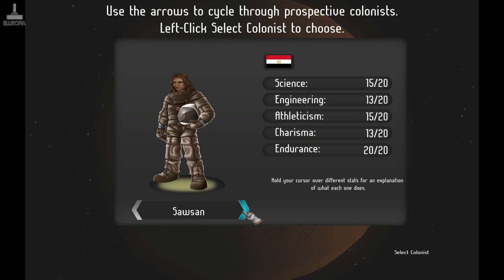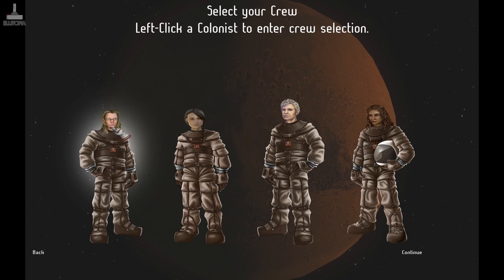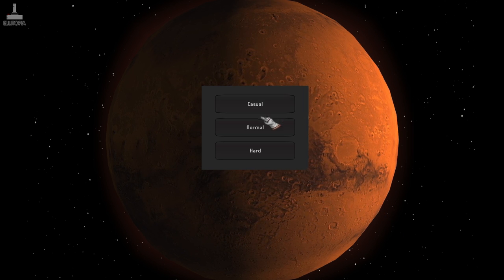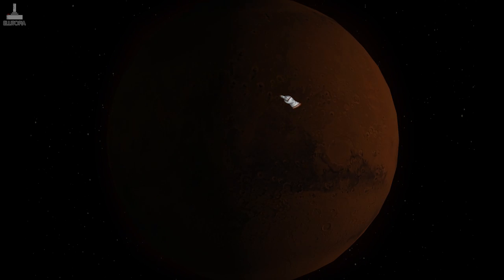Let's go for kind of an average across the board. This Cuban lady — kind of average across the board but good endurance. So there we go: we have four colonists — one guy, three ladies. Continue — casual, normal, or hard. Let's go with casual for now and see what that does.